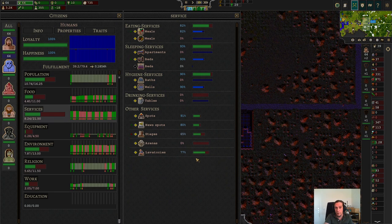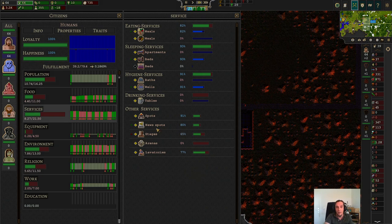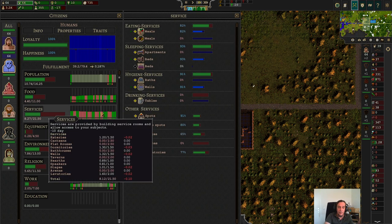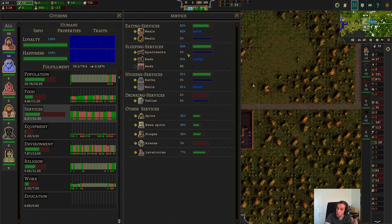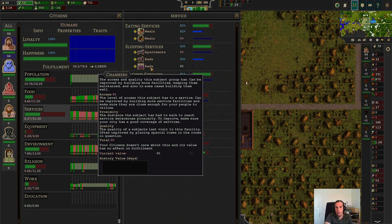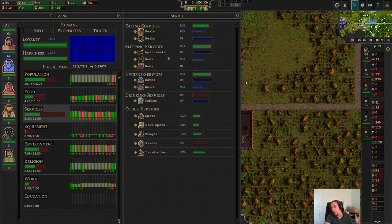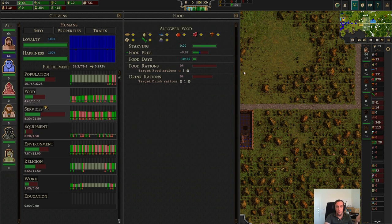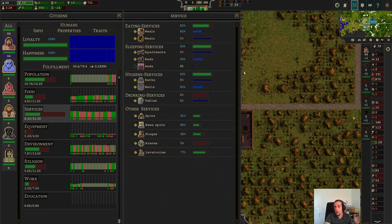These systems use the same framework across the different screens. You can now understand the other screens a bit better, though they're not identical. At many of these things you can't even configure something. But here, not only is this an informational tab — you can also configure whether or not the species in your city should have access to specific services. I could easily cancel out human access to wells or baths using these checkmarks. We're also going to include chambers here for the sake of luxury.